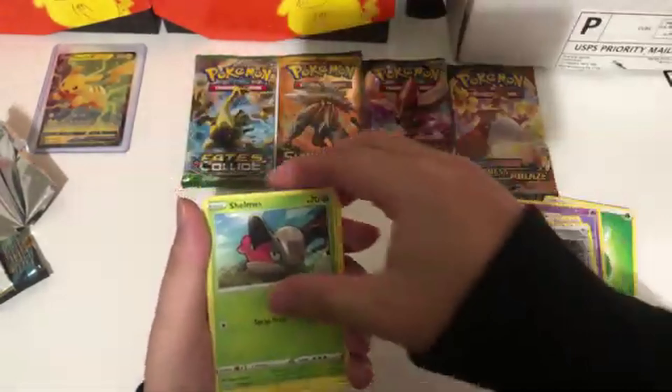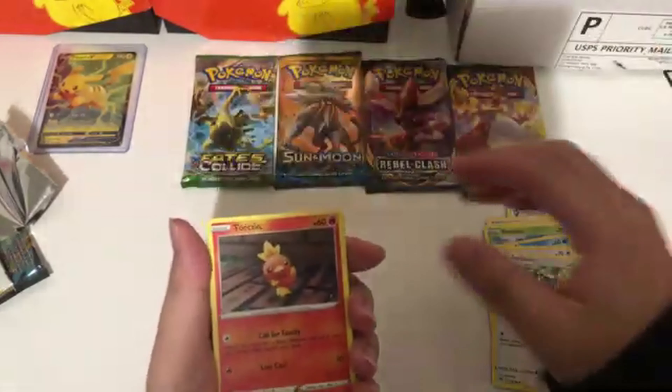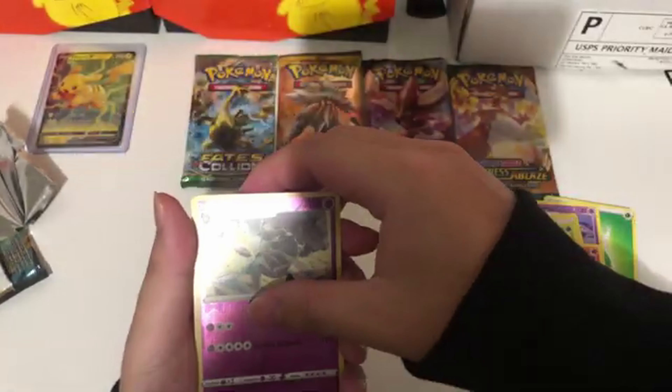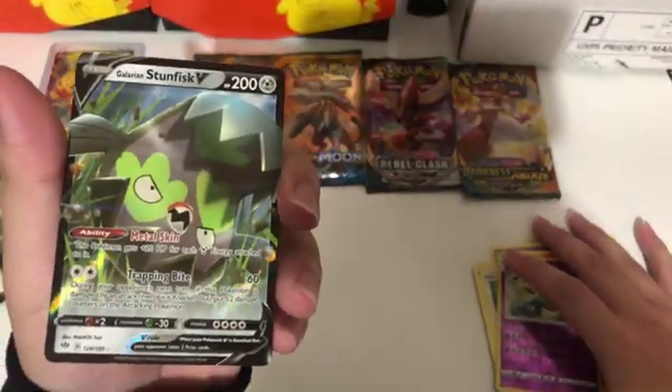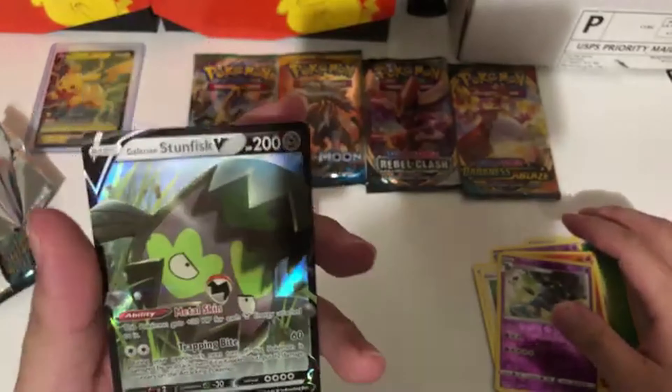Alright, the pulls are: Pierce, Powerful Energy, Shelmet, Toxapex, Salazzle, Torchic, a reverse holo, and a Galarian Stunfisk. Actually got this card in the last video off the Darkness of Blaze building battle box as well.